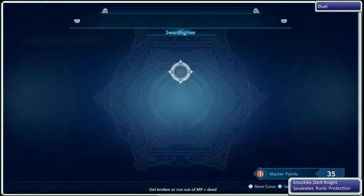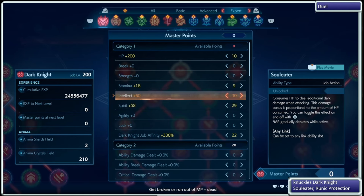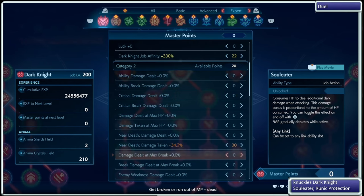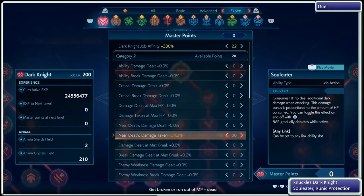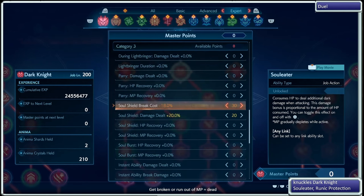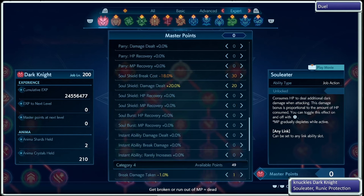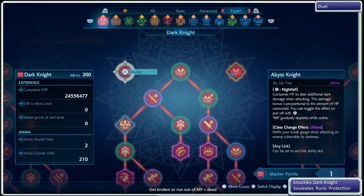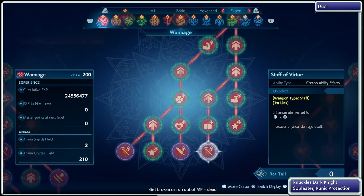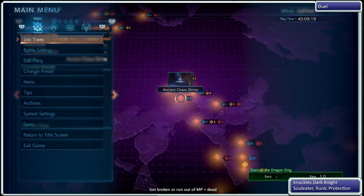Looking at Master Points, I have largely Intellect as my main form of offense. Spirit is there because I wasn't getting much Spirit from other sources, so it helps on the survival side. Dark Knight 400% helps that out. I did take near-death damage reduction, trying to get that closer to minus 100% so I cut damage taken in half. I have soul shield break cost reduction because I tend to soul shield a lot — roughly every five seconds — so the soul shield damage dealt bonus comes in handy. Not a build video, but just wanted to post something since it's been a while.